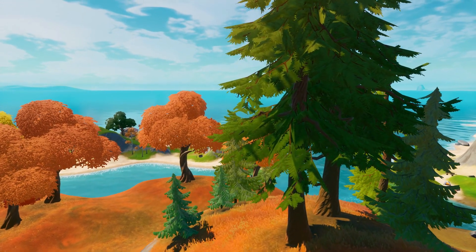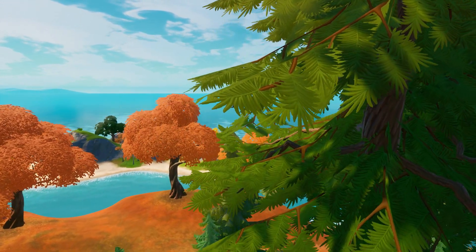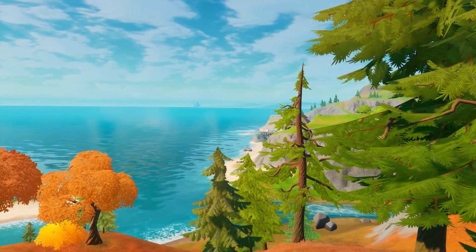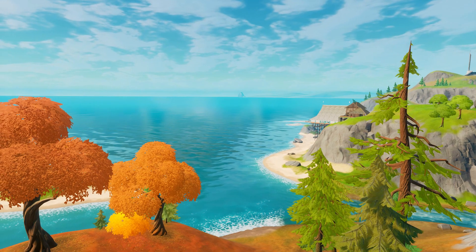When you are landing here, there's going to be one team contesting you at maximum. However, you will need to watch out from the Craggy Cliffs and Pleasant Park teams, as well as the Stealthy Stronghold teams that may potentially look at you for various reasons.